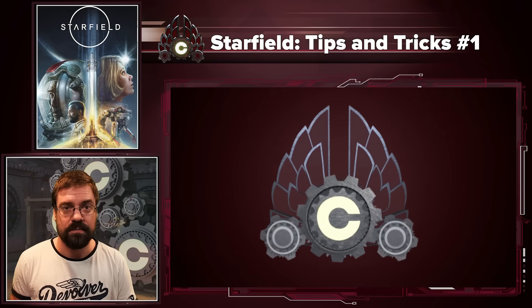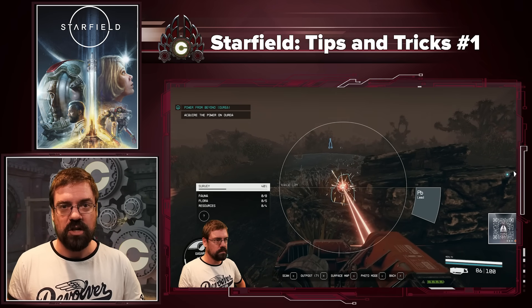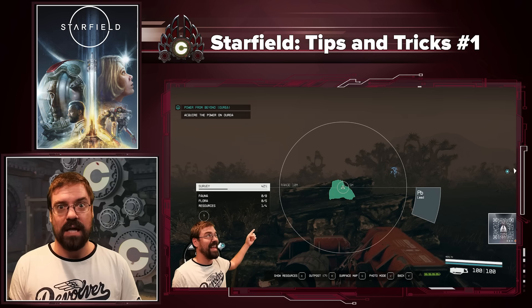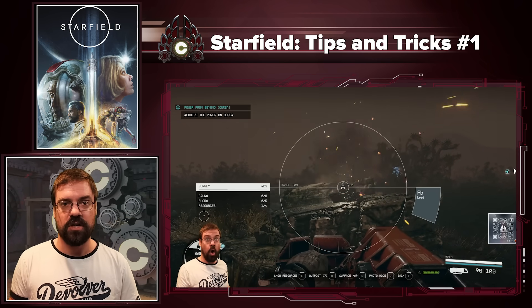Tip one: when using the mining laser, make sure to hold down right click. This focuses the beam and makes it go a lot quicker. It's super convenient, so make sure to be holding right click.